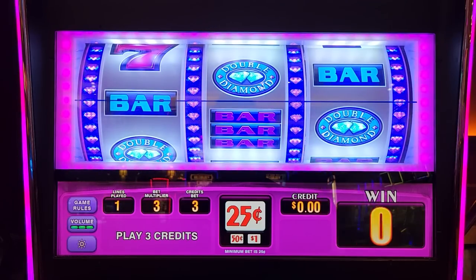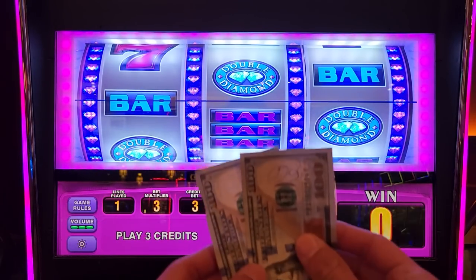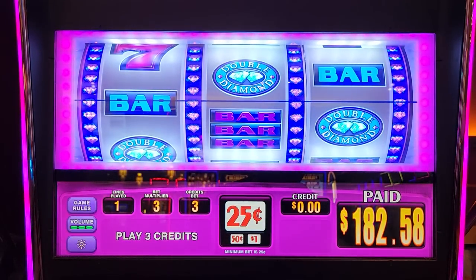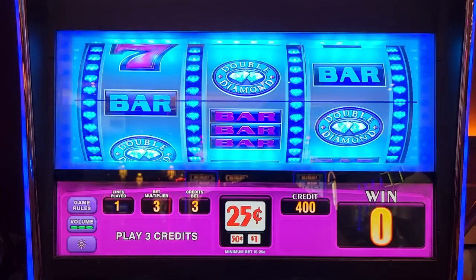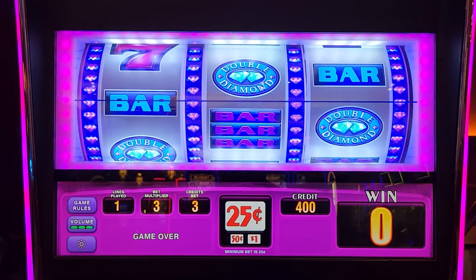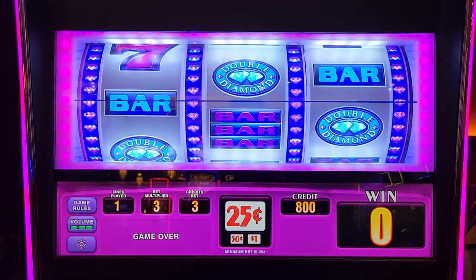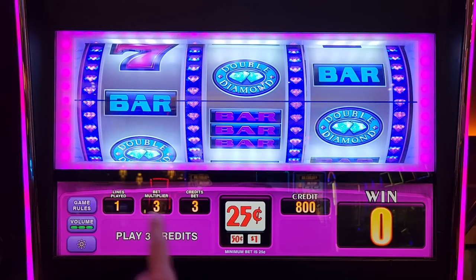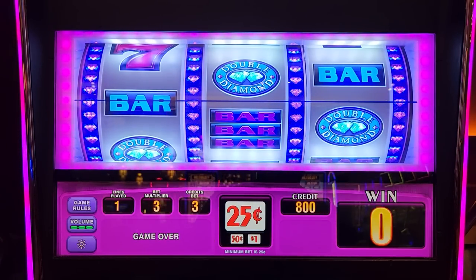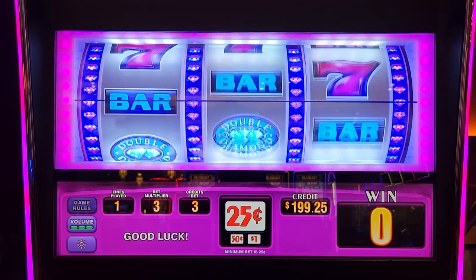We don't usually play anything over like a penny or two pennies denomination, and we have two $100 bills here — we are going big or going home. Most likely we are going home. There are different combinations you want to get; you just want to get the double diamond with anything pretty much. Alright, so 25 cents times 3 is 75 cents — looks good. Hit max bet. Please don't make this numbers wrong. Alright, 75 cents.